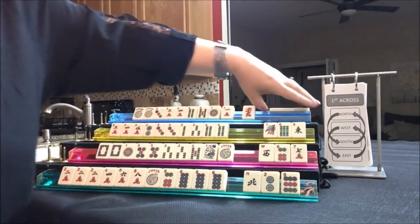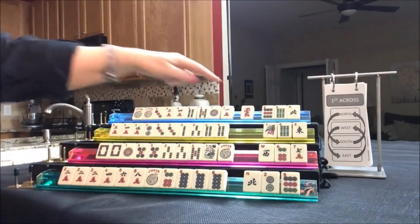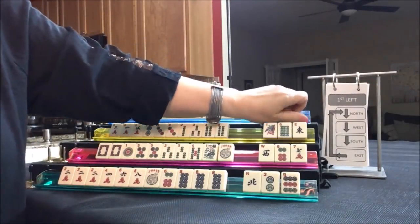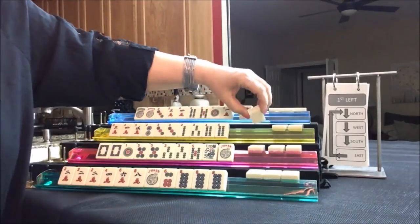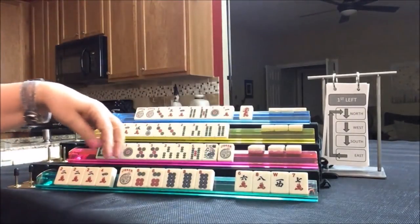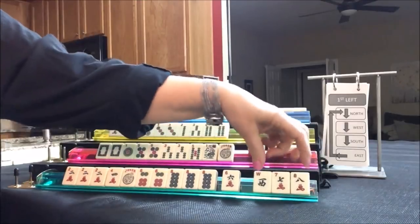Let's look and see what we can do for North. We've got a six. We're looking at three, four, five, six or little odds. We really don't need those. So let's go ahead and go to the first left. North passes to West, West to South, South to East, East to North. We have two tiles to pass, two, four. I think we can go ahead and give up on the one suit because now we have a multiple in here we can leverage. All we need is a four crack to get set. Let's just pass those.